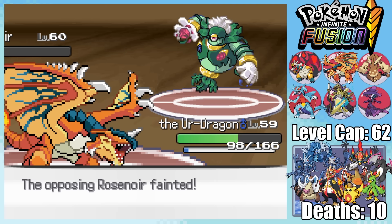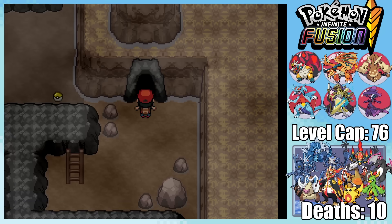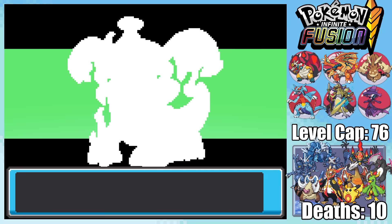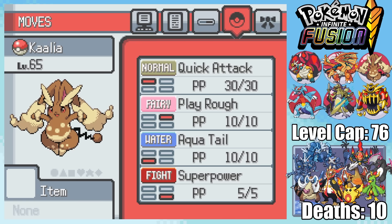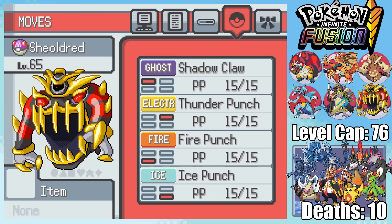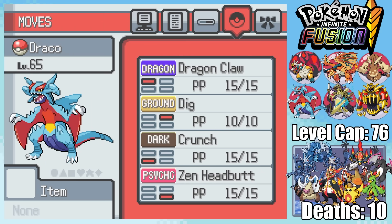It wasn't Giovanni's fault — he had some pretty stacked team members, we just stacked up a lot better. But even though we lucked out in a lot of our gym matchups, we now have to face a much greater challenge at the Indigo Plateau. I begin preparations by putting Ghiranoir on the team and assembling my final Elite Four squad. I'm bringing: the Ur-Dragon with Flare Blitz, Earth Power, Thunderbolt, and Surf; Kalia of the Vast with Quick Attack, Play Rough, Aqua Tail, and Superpower; Ur-Abrask with Flamethrower, Shadow Ball, Will-O-Wisp, and Destiny Bond; Shieldred with Shadow Claw, Thunder Punch, Fire Punch, and Ice Punch; Steel Hellkite with Outrage, Iron Head, Sacred Sword, and Shadow Sneak; and finally Draco with Dragon Claw, Dig, Crunch, and Zen Headbutt.